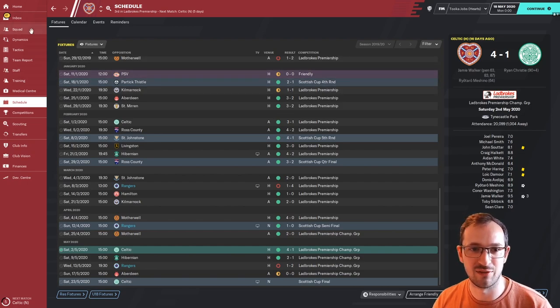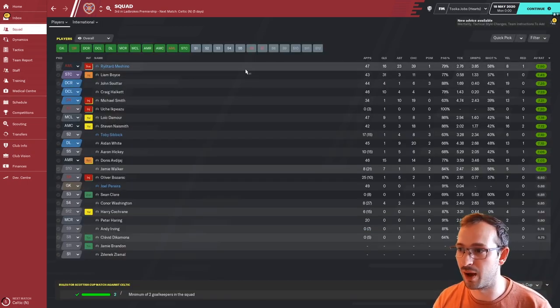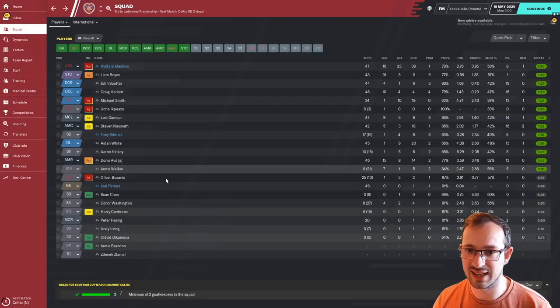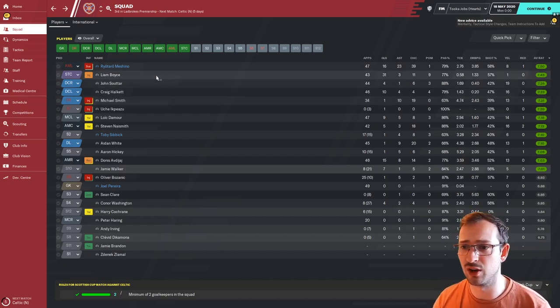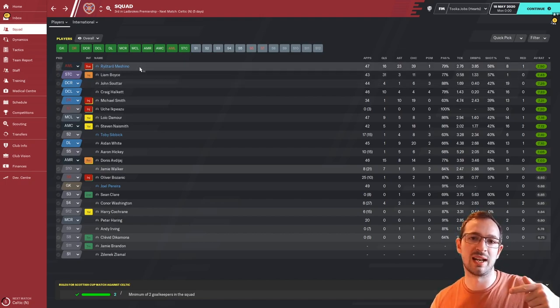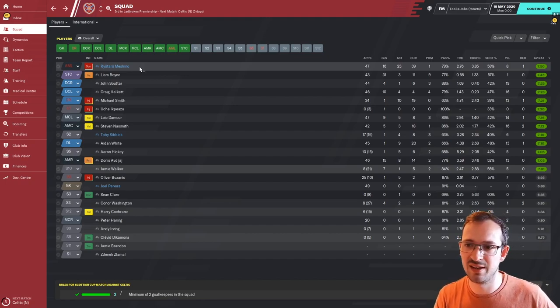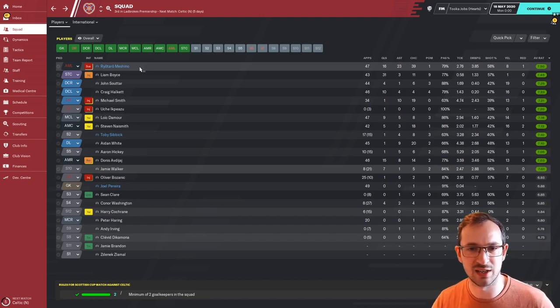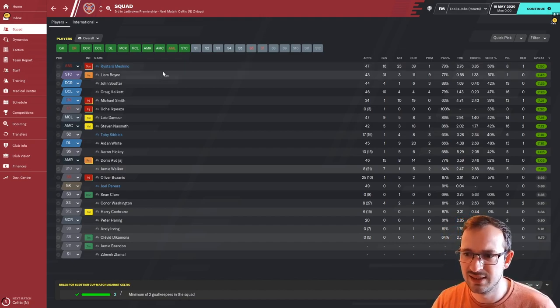Let's have a look at their squad. The best player, by 0.05, is Machino the left winger — 16 goals and 23 assists. Then you've got Liam Boyce on 31 goals, playing at 7.45. Interestingly, both the attacking left for Hearts — Machino — and Ryan Kent, the attacking left for Rangers, did very well. Is the tactic somehow favouring that left hand side? Both got around 20 goals and 20+ assists combined — could be something there, or maybe they're just better than the right hand side.